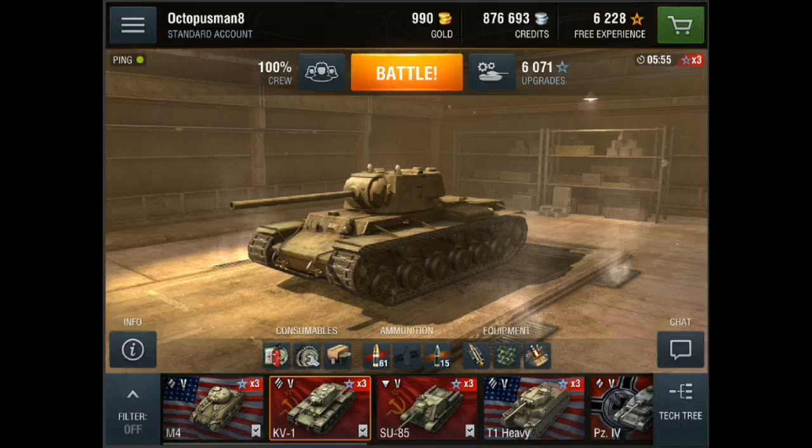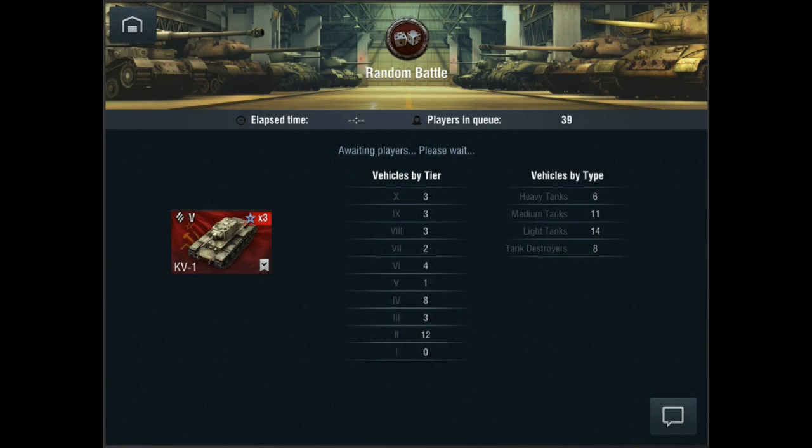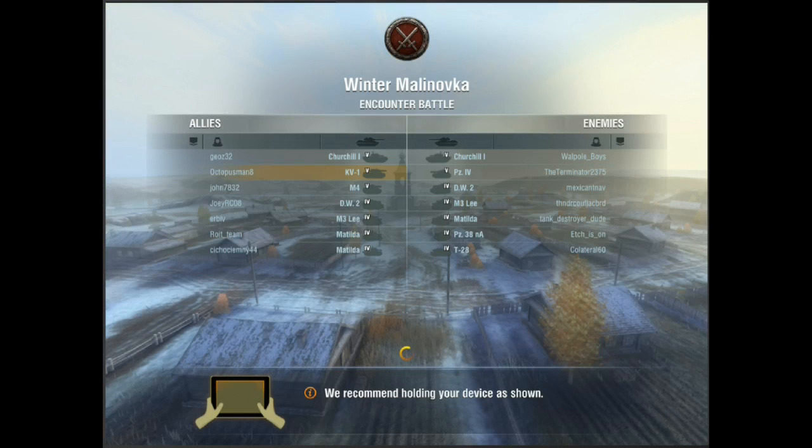Let's go right into a battle. Today we are in Winter Malinovka. The other team has a Churchill I, Pz. IV DW2, M3 Lee, Matilda, Pz38 NA, and a T28. We have a Churchill I, a KV-1 which is me, an M4, a DW2, an M3 Lee, and two Matildas.